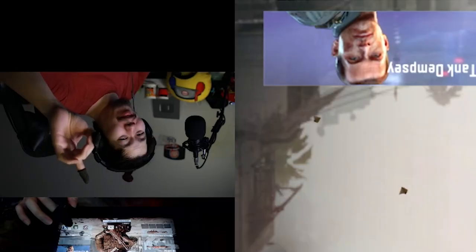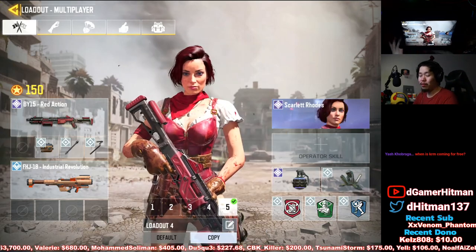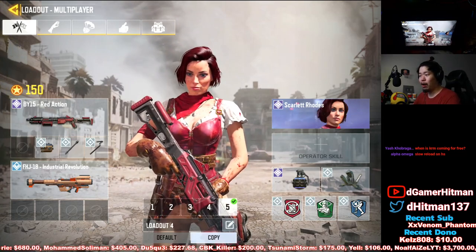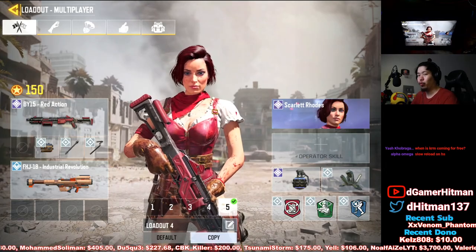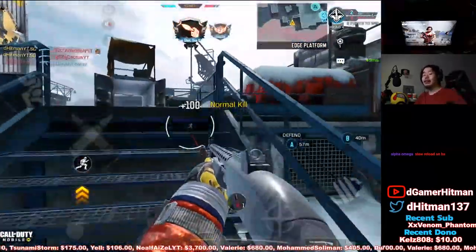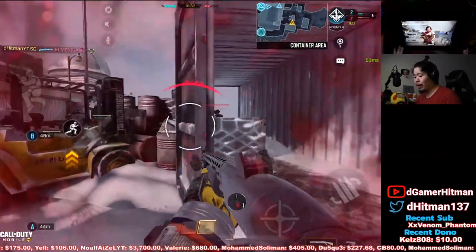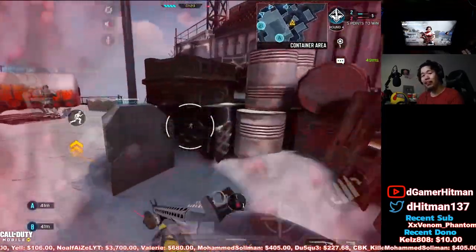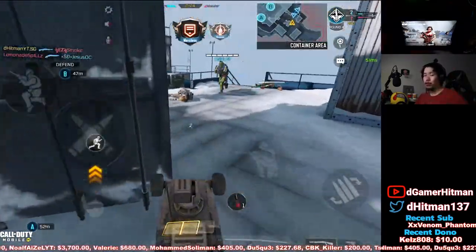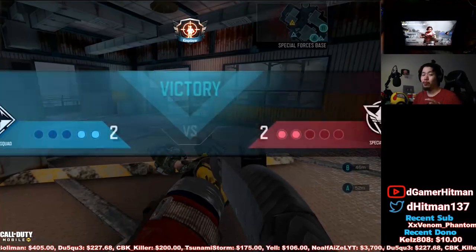The number one best shotgun in the game is the BY-15. I was initially very high on the KRM, but after using the BY-15 so much — I actually reached legendary using shotguns only — I've come to this conclusion. The BY-15 has the smallest pellet spread of all the shotguns, and I've hit some insane jump-shot snipes with it that you simply can't replicate with any other shotgun.